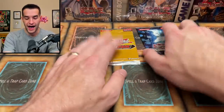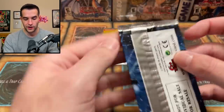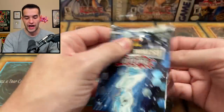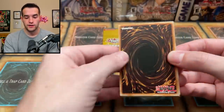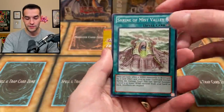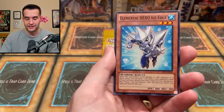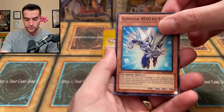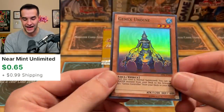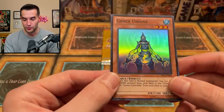Let's go to Astral Pack 1, then Turbo Pack 8 — the oldest pack we have. A little strategy: flip it around so we don't spoil the super rare. Shrine of Mist Valley, Elemental Hero Ice Edge — pretty cool. And then Genex Undine. I've definitely opened some of this set before because I remember pulling Genex Undine a few times.